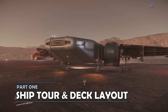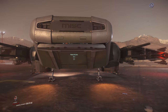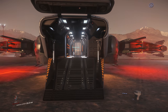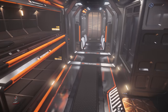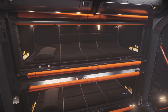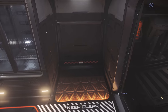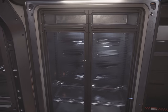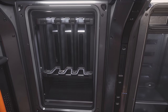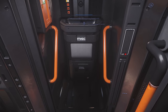Part 1 – Ship Tour. In keeping with the other Reliant models, entry to the Tana is via a deployable ramp at the rear of the ship. This takes you up into the rear section of the Tana, which is well kitted out. There are two beds for the crew, a small storage area for cargo, some internal storage, a weapons rack, and a mini bathroom for the crew.